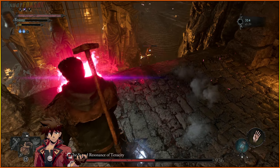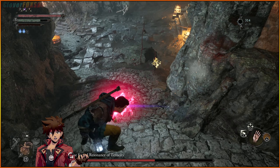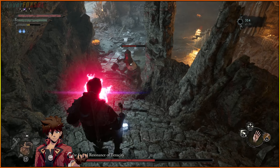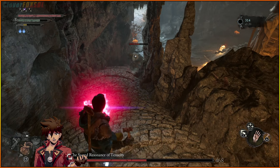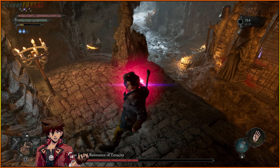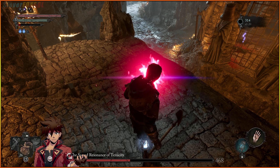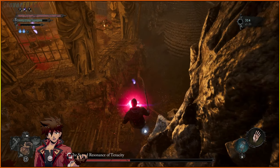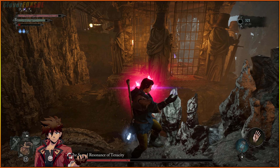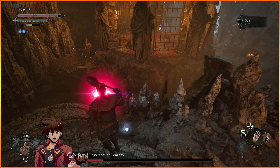We're gonna reload our ammo real quick. We can take a soul out so that way we can pop that and run. Trust me, running is the key in this fight. Get rid of that guy and get up here. When he does that attack, you basically want to dash either into it — you're out of range anyway.